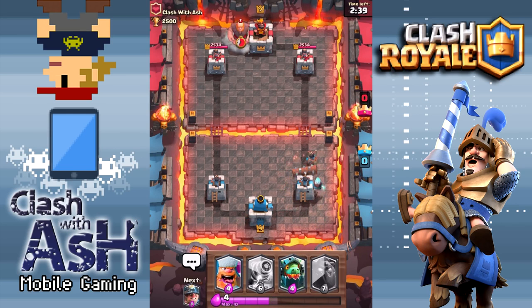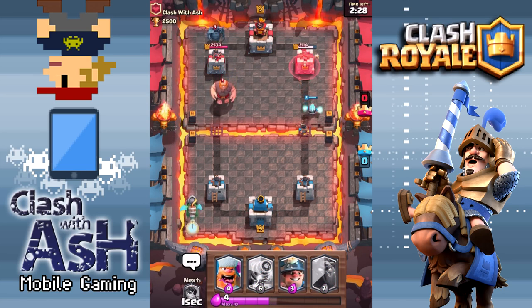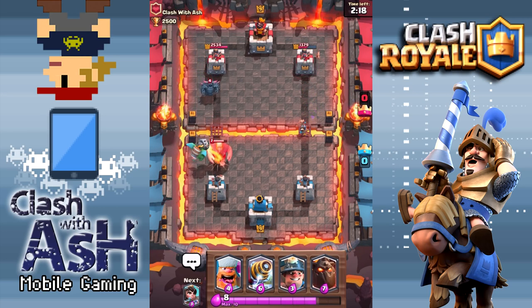We're going to be playing the Inferno Dragon on this side, and you guys will see how — I don't use the phrase OP, but this is the closest I've ever gotten to saying it. This card is insane. It seems like he should cost at least 6 elixir, kind of like the Flying Sparky. But no, he costs 4. 4 elixir for this thing, and he can take down tanks so fast.